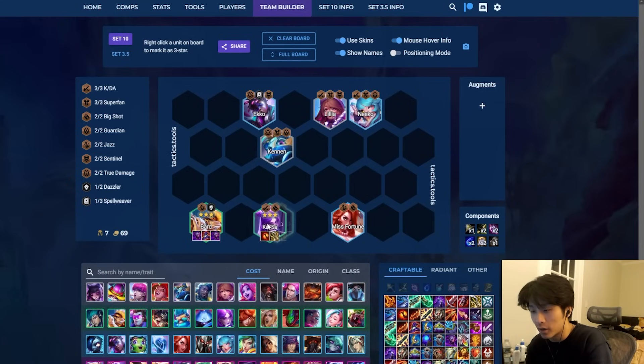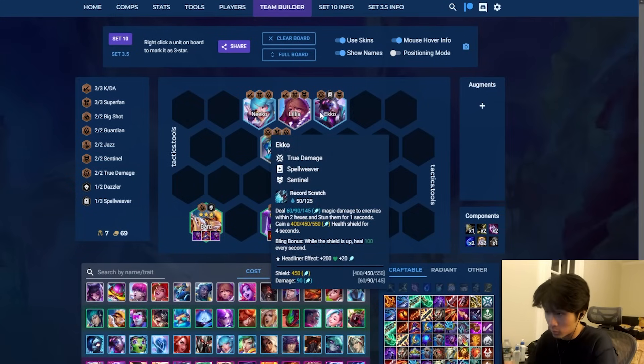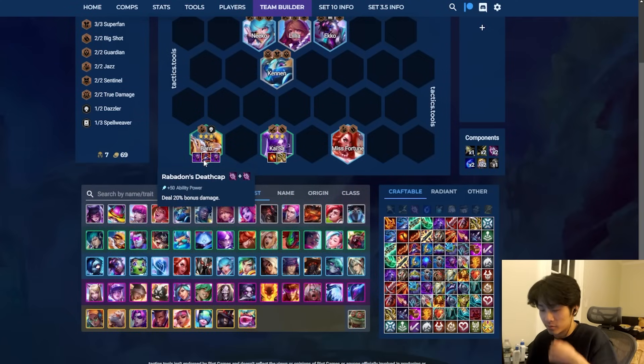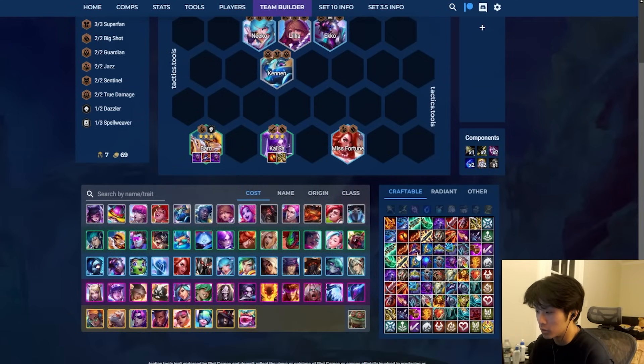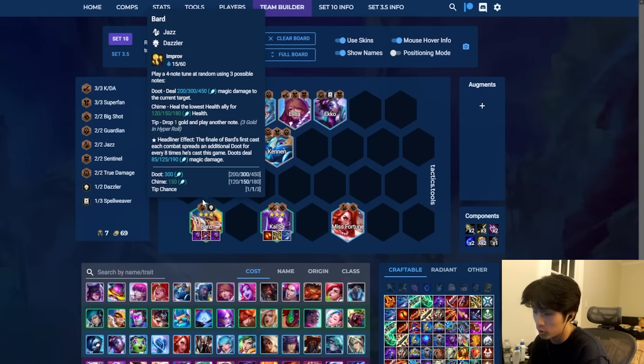The main focus is Bard and Kai'Sa. MF is honestly not very good. If you can, 3-star one of the front lines — Niko, Ekko, anything works. Bard items are Adaptive Death Cap, Red Buff. IE for Kai'Sa, you can go GS, DB, Blue Buff after that. Basically you roll on 6 for one of the headliners, eventually you want to go to 7. This comp spikes really hard on level 7 because it plays around 2 Jazz with a lot of synergies. If you're really close to the headliner, stay 6 and roll. Otherwise, go 7 and roll.